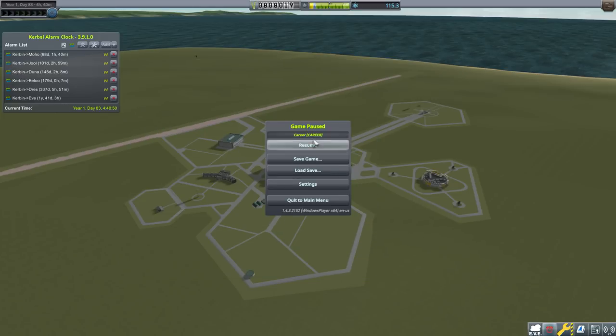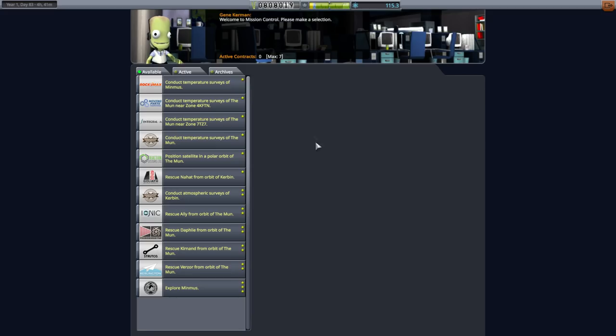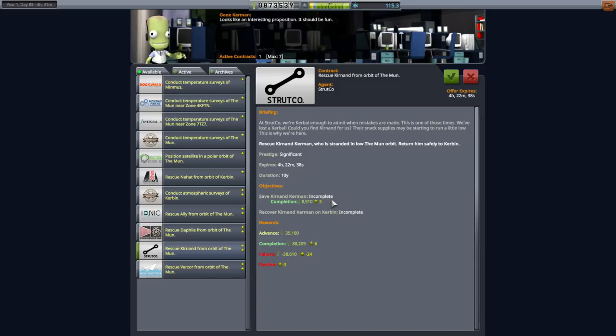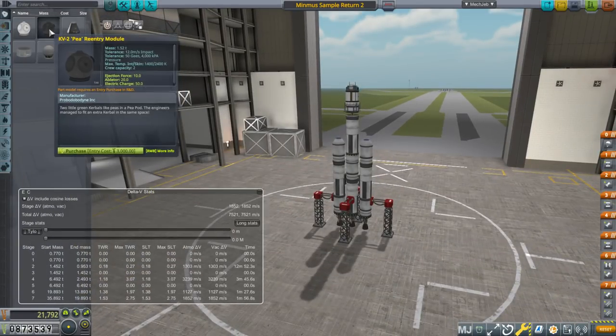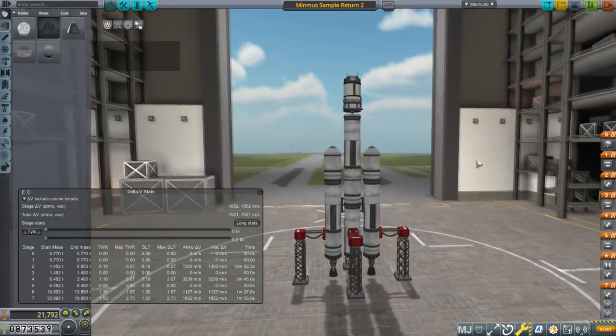In order to get that antenna we also need to upgrade the research and development facility, which is 900,000 funds. Combined with the tracking station upgrade, that's about 2 million funds — and that's a lot. Looking at our contracts, we've got explore Minmus — I should probably take that. There are a lot of rescue contracts. We have to rescue them from orbit of the moon. Could we rescue all of them at the same time? We don't even have a two-person pod — oh wait, we do have the P module.